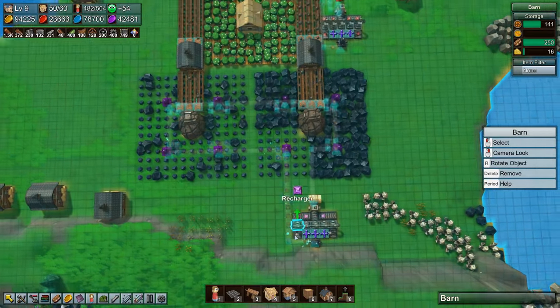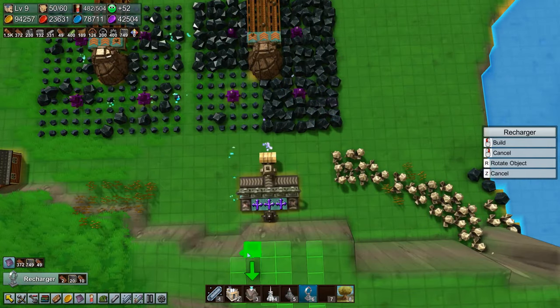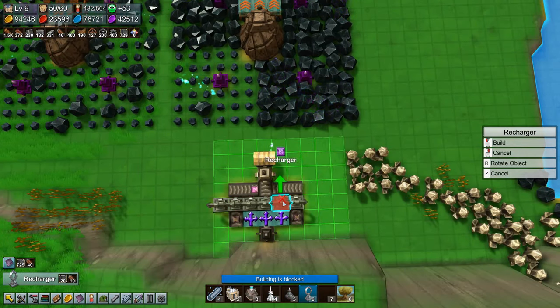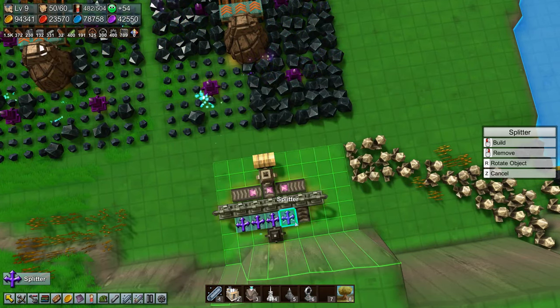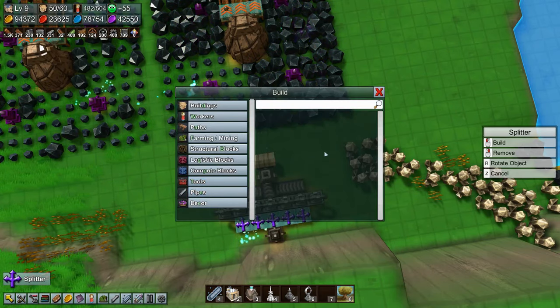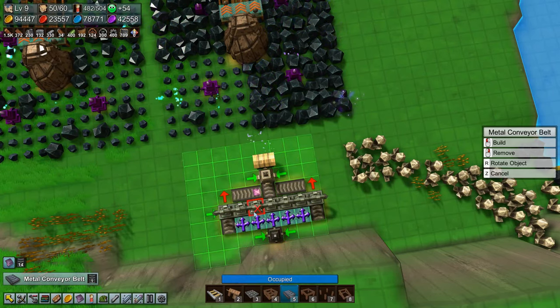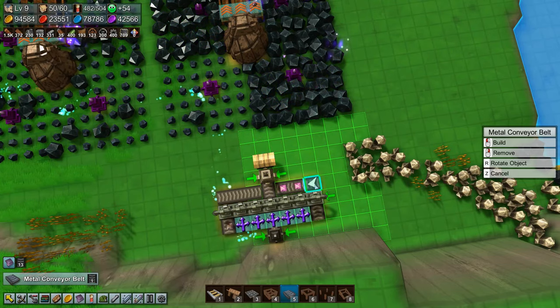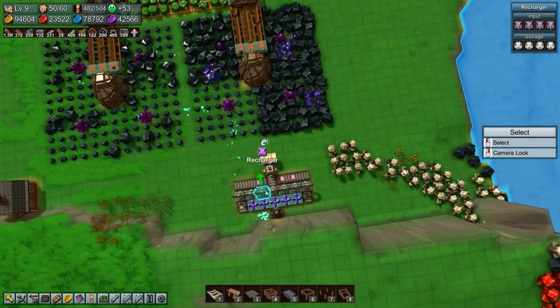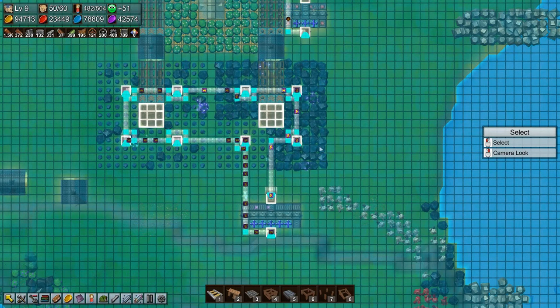That should start helping. Let's see — can we build a couple more of these rechargers? We can, which means that we need logistics blocks, splitters there and there, and then we need some conveyor belts. That should speed up the recharging of these and hopefully solve a bit of this problem that we have here.